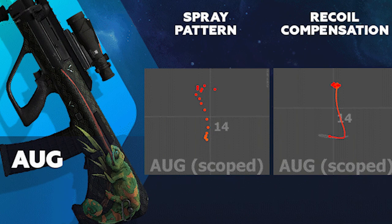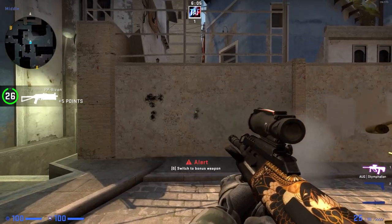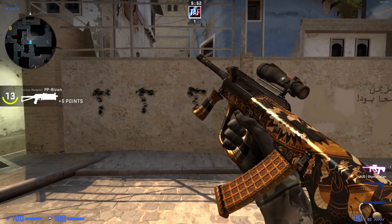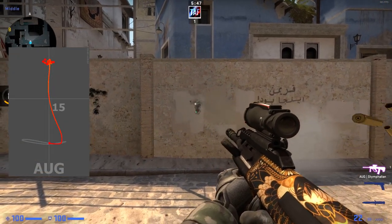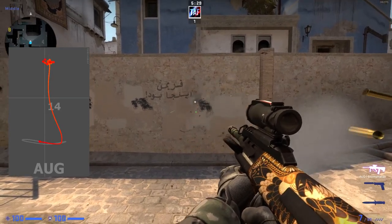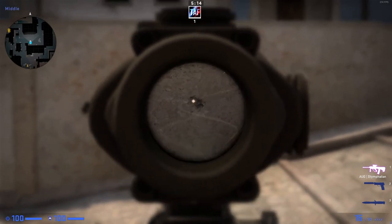The AUG has a relatively simple spray pattern. The shape goes by the way of an inverted L. When firing the weapon uncontrolled, the 1st to 15th round of the spray climbs up along the vertical axis, and then when it reaches the peak at the 16th round, the spray goes to the right slightly until the 25th round, and then it creeps back towards the centre axis. To control the weapon, imagine the letter L with the tail swapped to the left side. When you fire, drag down until you've fired the 15th round, then move the mouse to the left until the 24th to 25th round has been fired, and then move the mouse back towards the centre line.